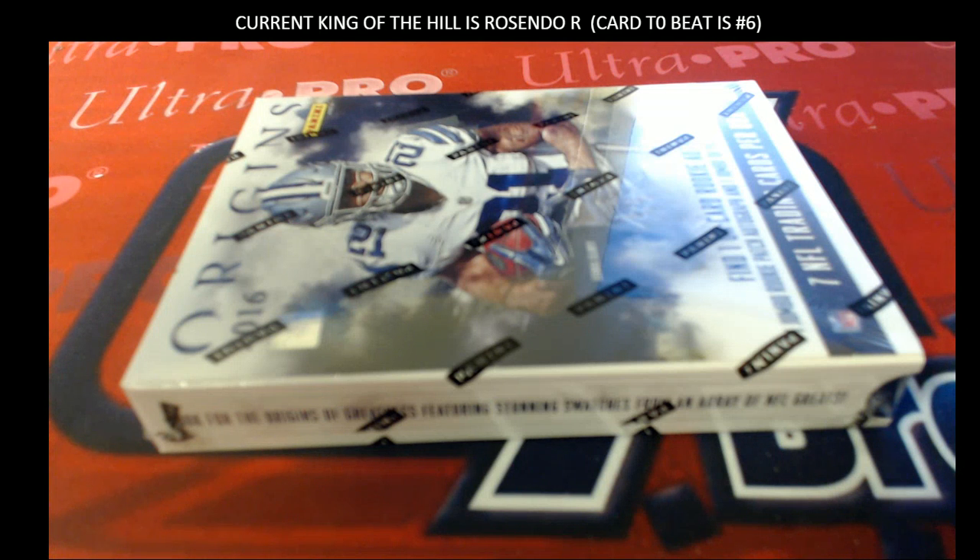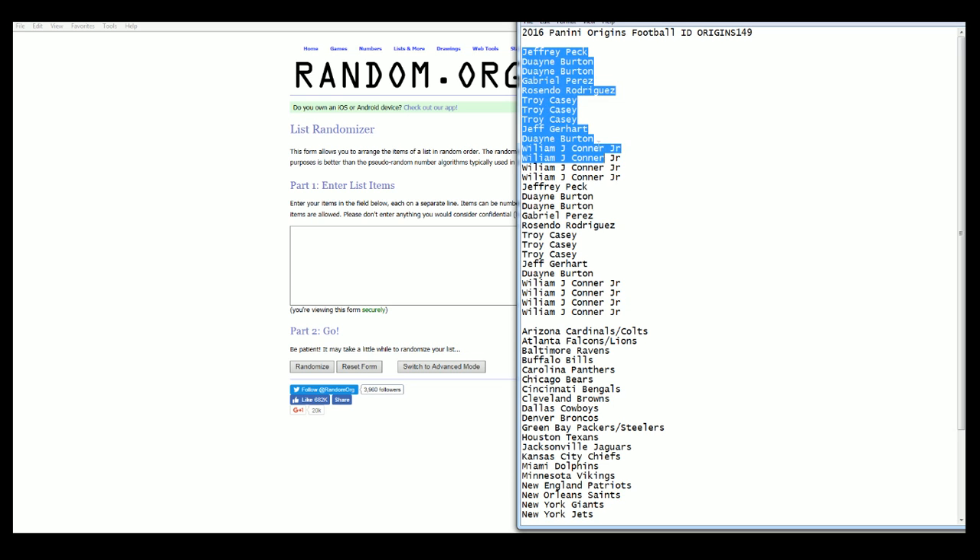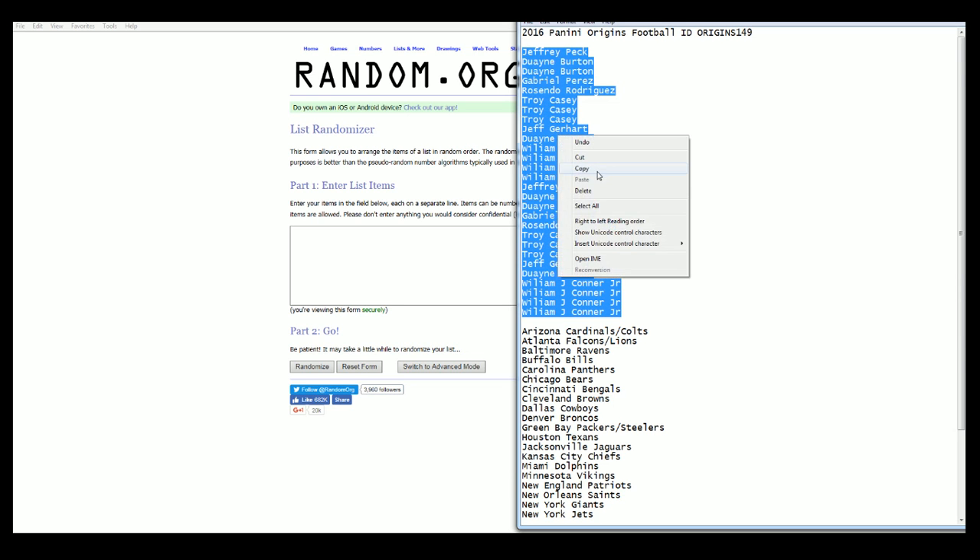Let's make it happen. It is 2016 Panini Origins Football, two-team random. Origins 1-4-9. Here we go, guys. Good luck. Jeff P. down to Will C. Very good. Let's copy and paste it in.